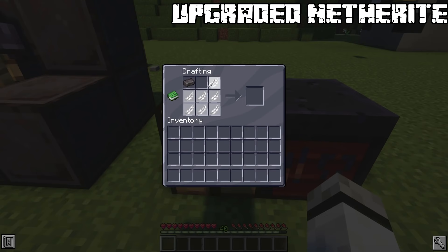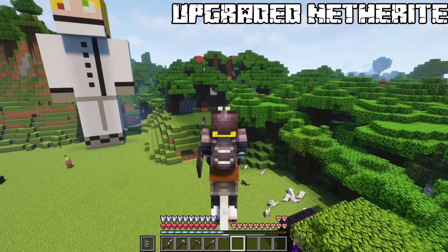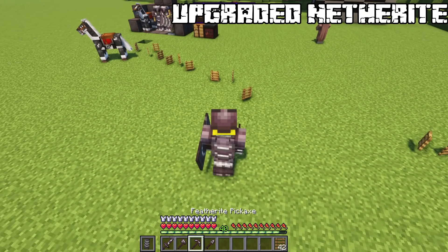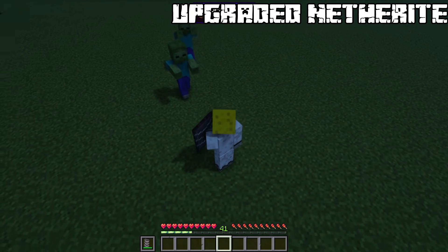Featherite — combined with 8 feathers. Horse and player armor will be granted with slow falling and you are able to walk on water as well as on lava. All the tools will attract items to you — disable that with sneaking. While blocking you have a chance to push away all nearby mobs.